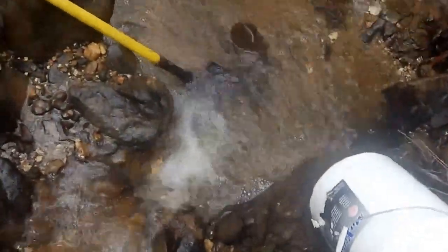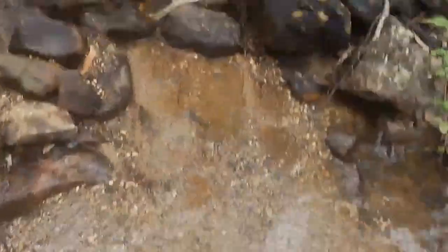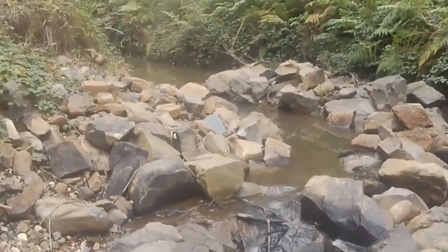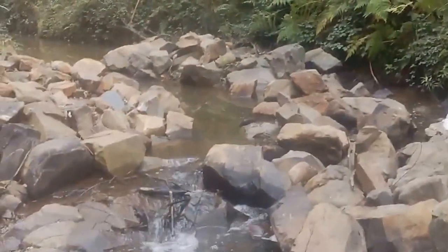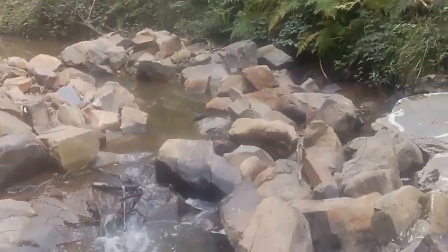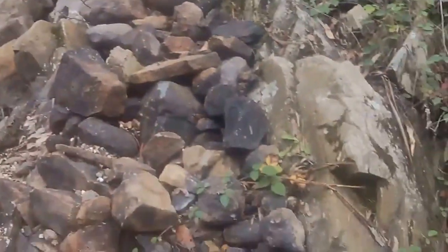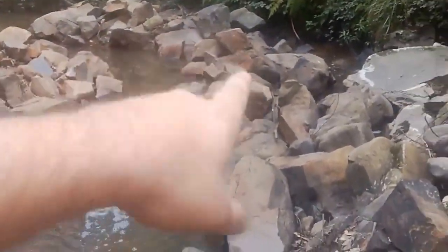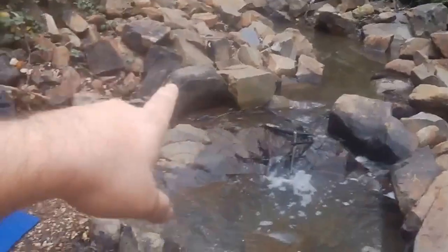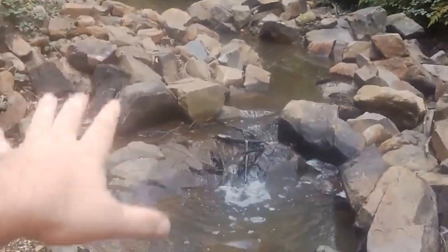I thought I'd show you how the rocks and that work. You can see here there's a big sweeping corner, so as the water in a flood comes roaring around there, all the force will go to that outside edge, around here, through here. And as the gold hits the rocks it'll drop out. And then on this inside bend, through here, there'll be slack water, so the gold will drop out there as well.